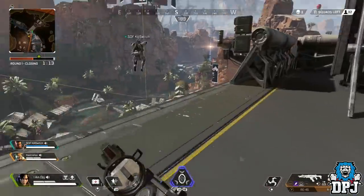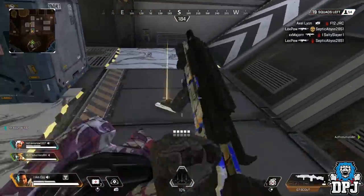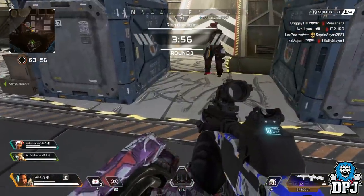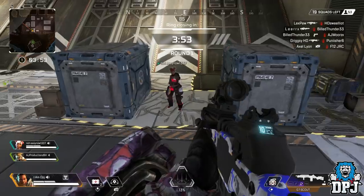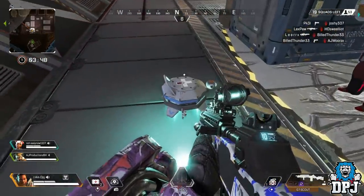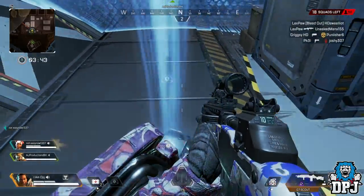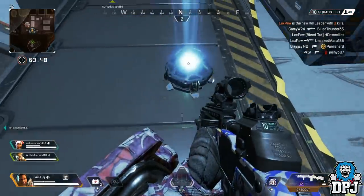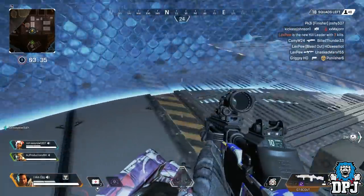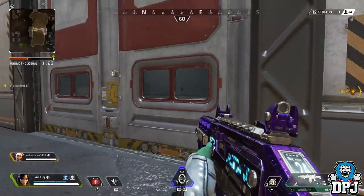Now we're moving on to a few useless tips I've seen, tried, and found completely pointless. Some of these get a lot of publicity, but they just don't work. First: Gibraltar's Portable Shield. Someone on your team needs to be Lifeline and someone needs to be Gibraltar. Lifeline puts down her healing drone and Gibraltar places his shield on top of it. If done right, Lifeline can push the drone along the floor, moving the shield a few feet. I saw this get overhyped — it's utterly useless.